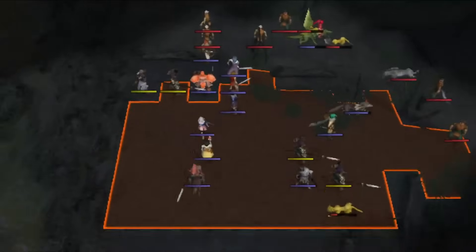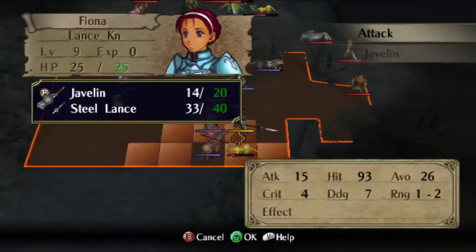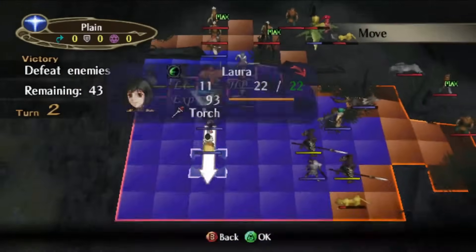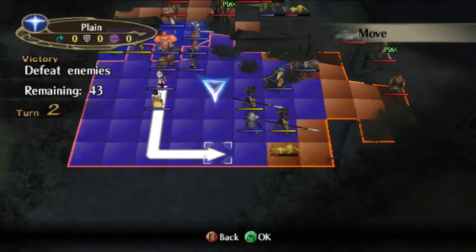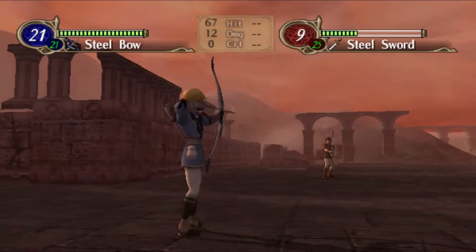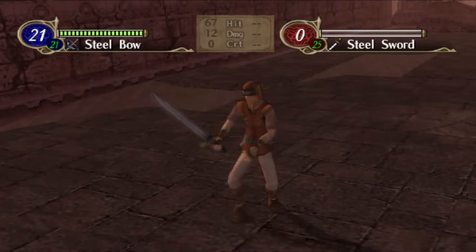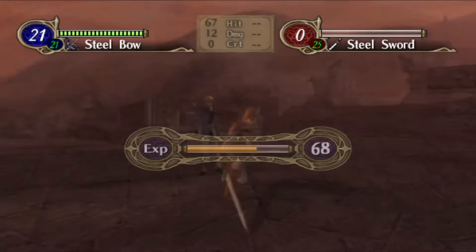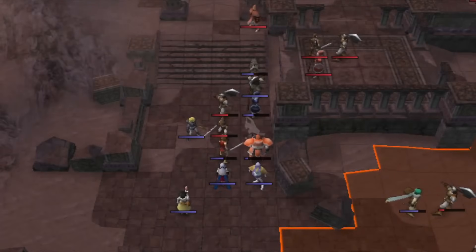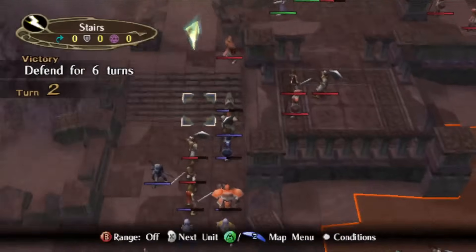So the question becomes: why exactly am I bothering training this poor archer if he turns into a slightly less poor archer? And the answer is, who else are you training? Like, seriously, who else are you training in the early Dawn Brigade chapters? Leonardo is a free deploy until the end of 1-6-2, and his competition for experience in the early game isn't exactly stellar.